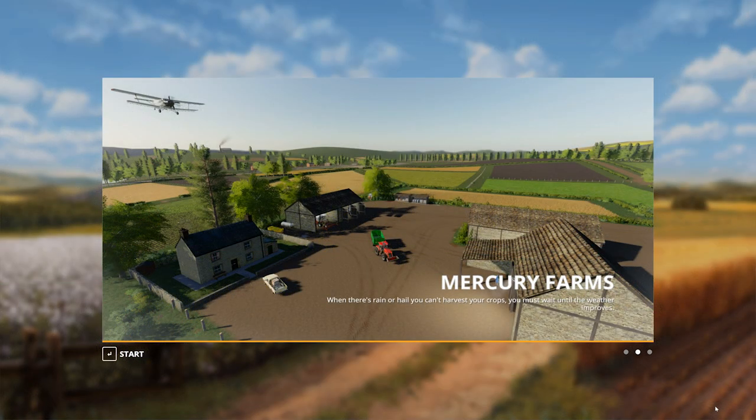G'day and welcome to DarkSolarGaming and another FS19 map review. We're starting with some map reviews and our first map to review is Mercury Farms by Alien Jim, which has just recently become available on the in-game mod hub, so it should be available for PC, consoles, and Mac.